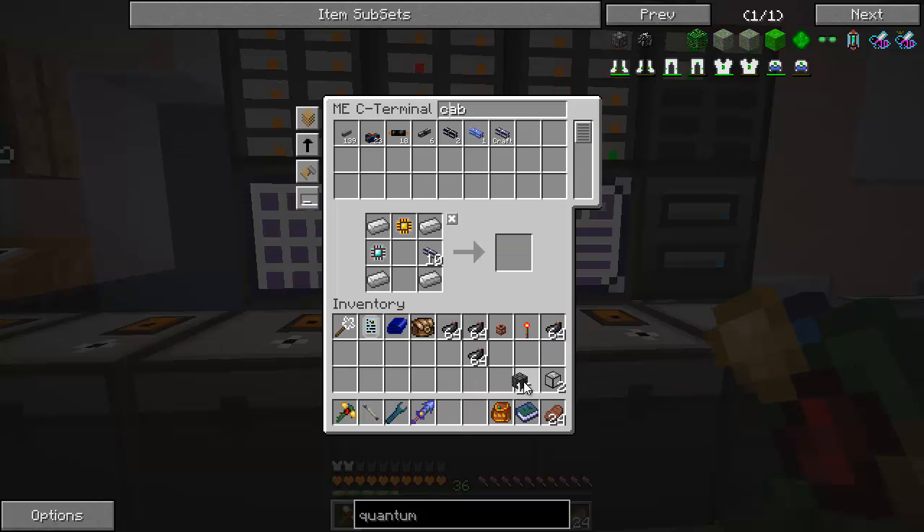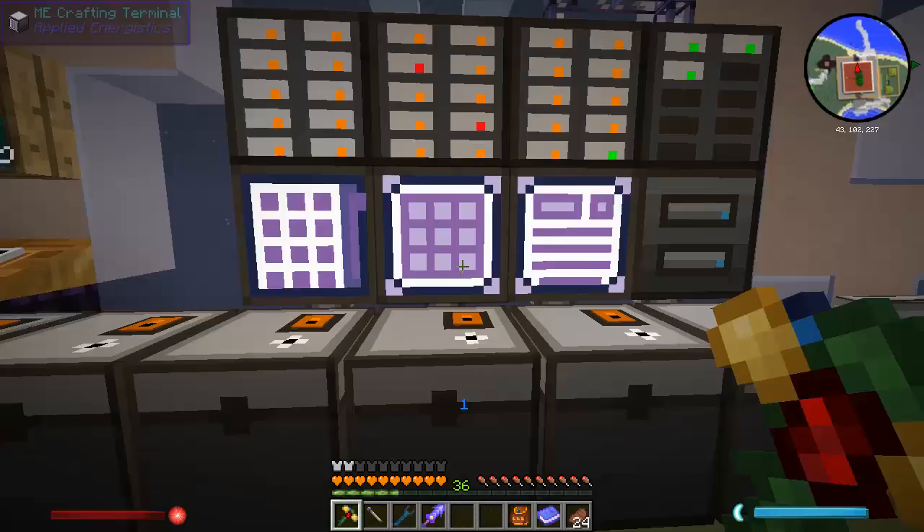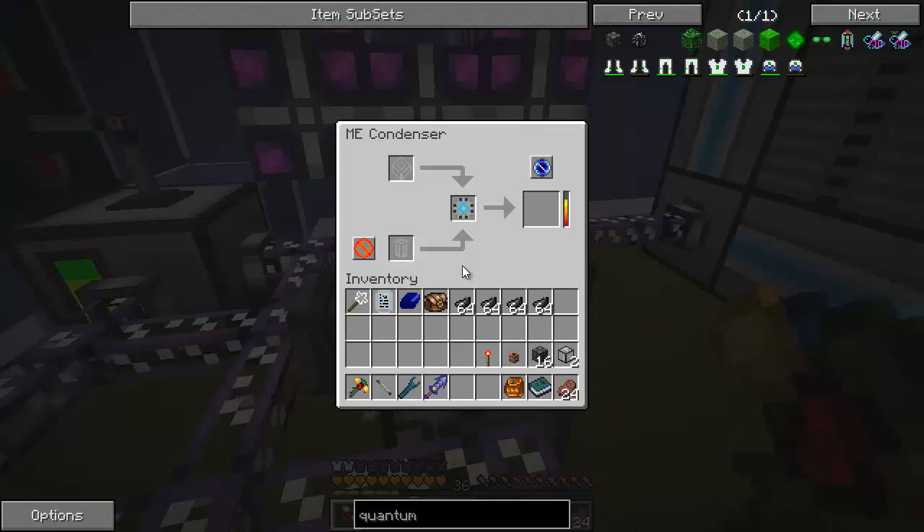I've got my quantum link chambers, I've got my field rings, I've got my tiny TNT, and I've got a torch. I'm saving a few stacks of ink sacks just so they don't all get condensed. And we are getting close — 200,000.